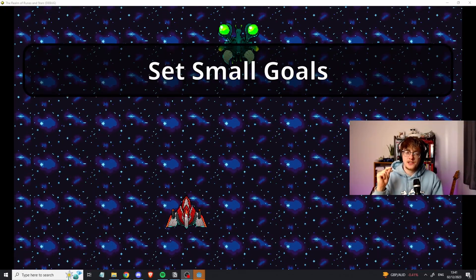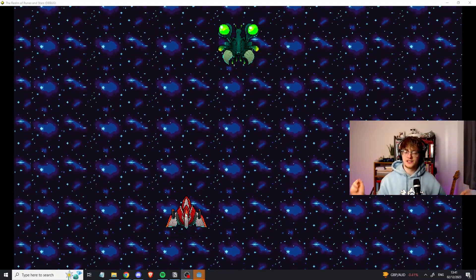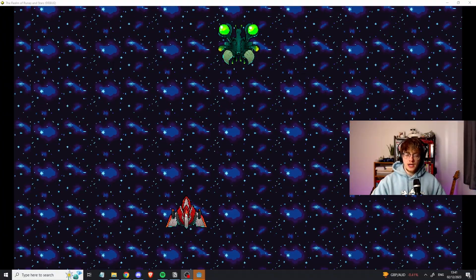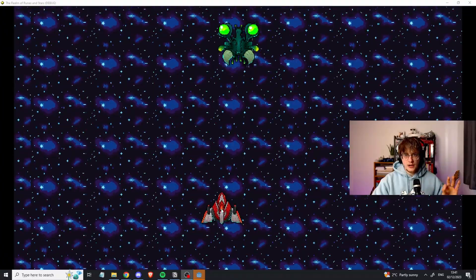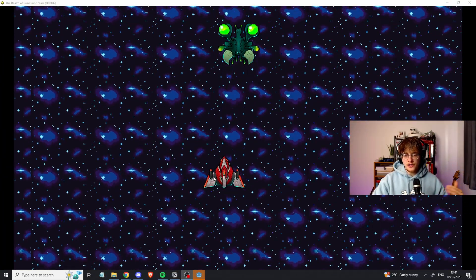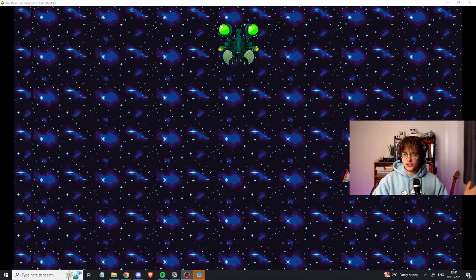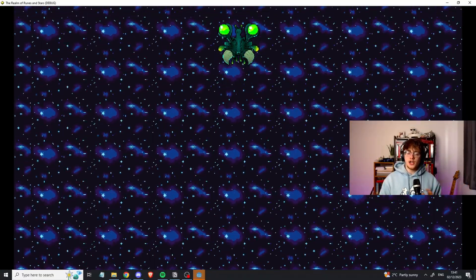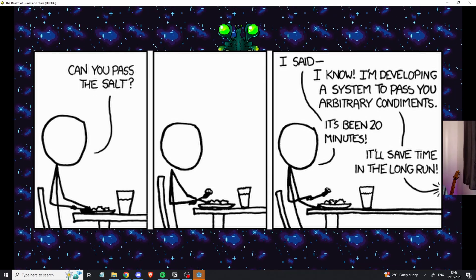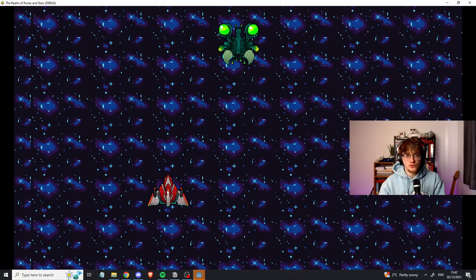My next tip: set small and achievable goals. A trap people fall into is having a huge idea — like 'I want to make a quest system that handles every single type of quest.' Don't do that. Do something very small and work from there. When I first started, I just wanted to make the character follow my cursor. Then I made him shoot. I didn't try to build a 500-weapon system. In programming there's a principle called YAGNI — You Aren't Gonna Need It. Focus on what you need right now so you don't get overwhelmed.